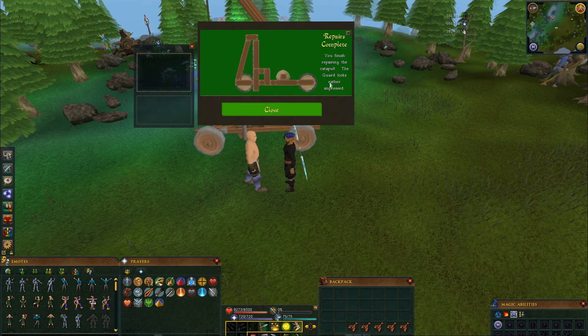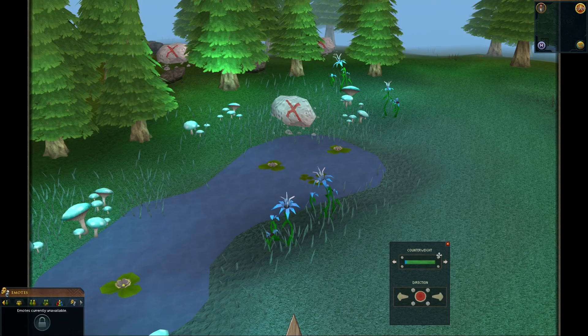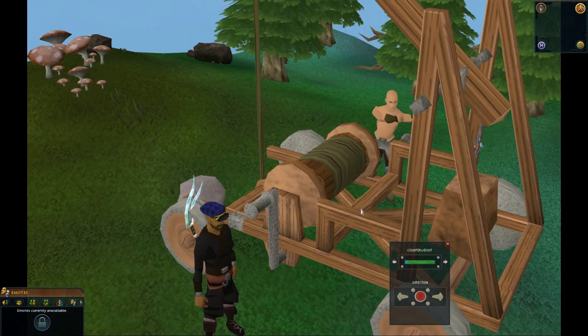After repairing it, talk to the guard and you will have to test it. Just aim at the rocks, use the same counterweight as I did, and you should hit them pretty easily.